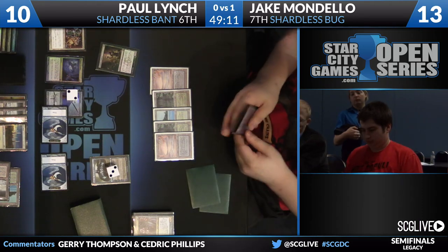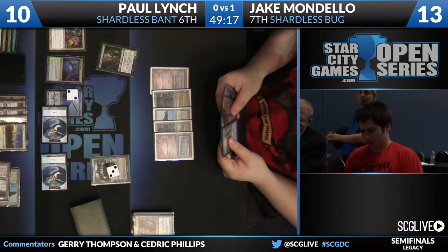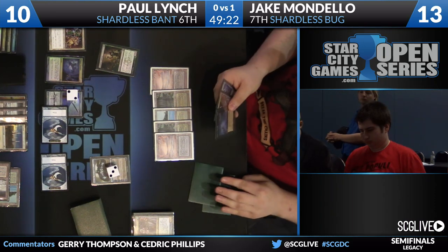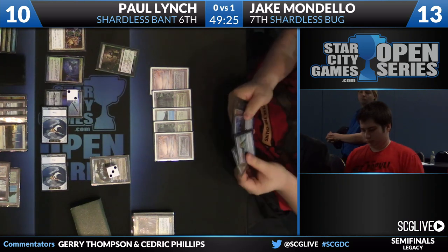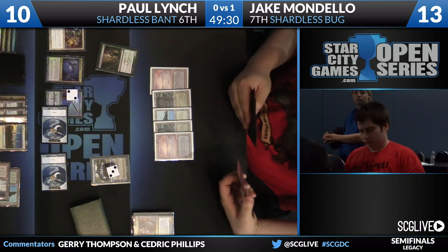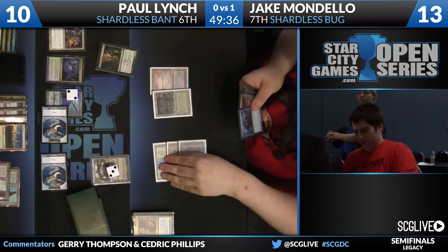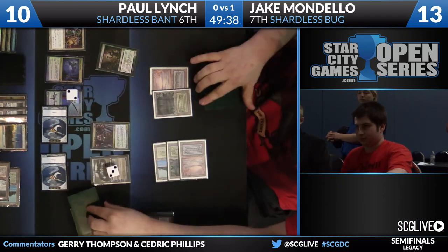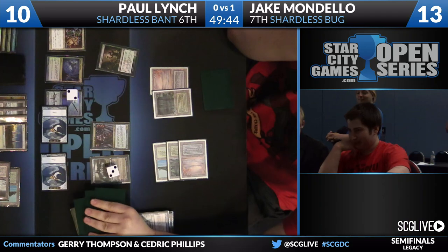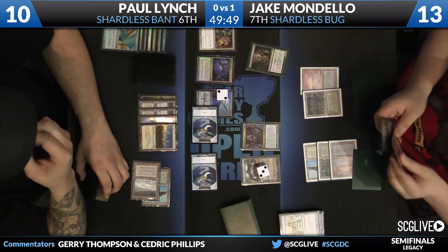Shardless Agent is a cast trigger, not an enters-the-battlefield trigger — so Humility doesn't stop that one. I like putting the Jace on top and the Visions beneath it. Jake's been working to preserve that backup Jace. He actually just puts the Visions on top, so he's going to draw the backup copy of Jace in case anything bad happens. He wants to have that copy in reserve. Him and Deathrite — no great draws there. Having a backup Jace is an acceptable plan because you're probably going to lose it, and that's really the only card that's getting you back in the game.